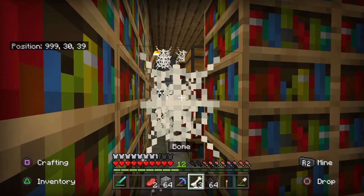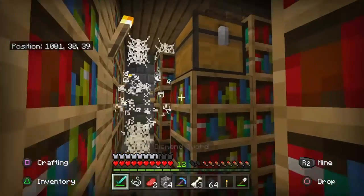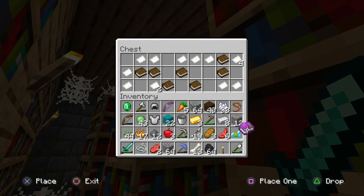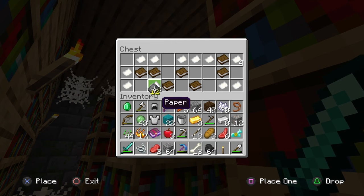Maybe all of this bad luck has had a silver lining — a Sharpness 3 Enchanted Book. Dang, that's pretty cool.